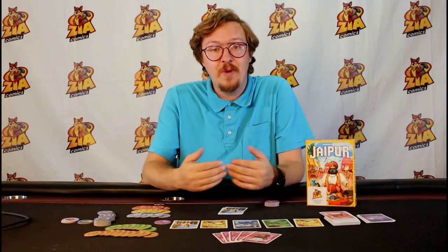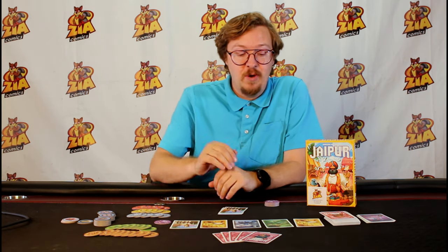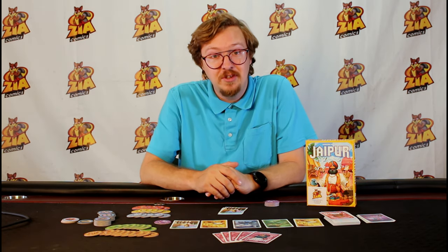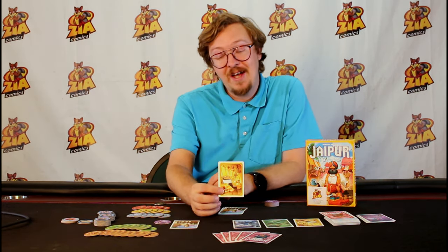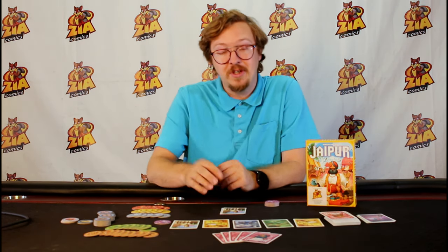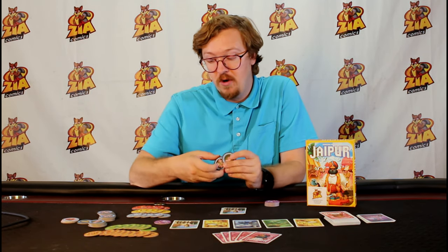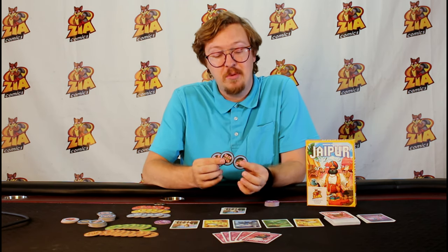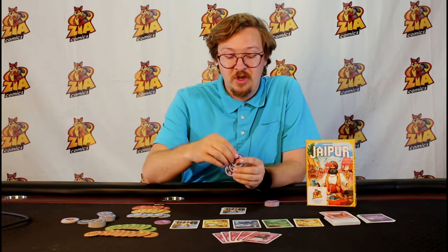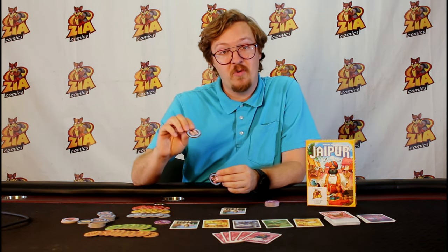In this game there is no direct interaction with the players — what I do will not directly affect the other player, but it will always affect what market is available and what tokens are available for them to use, which I can play into my strategy. There are also bonus chips that have either three, four, or five cards printed on the back. If you sell three, four, or five or more cards you take the appropriate chip. The three tokens are worth anywhere from one to three points, the four tokens are four to six, and the fives are worth anywhere up to ten points.